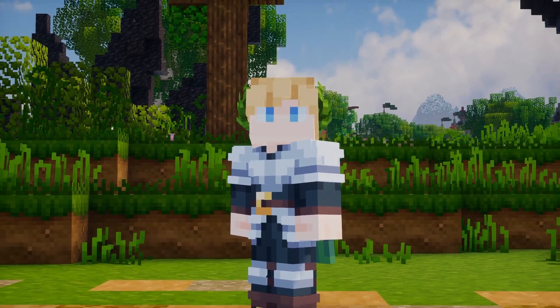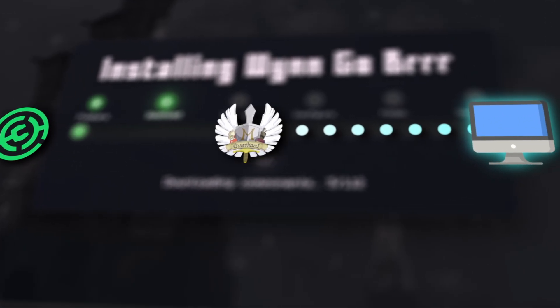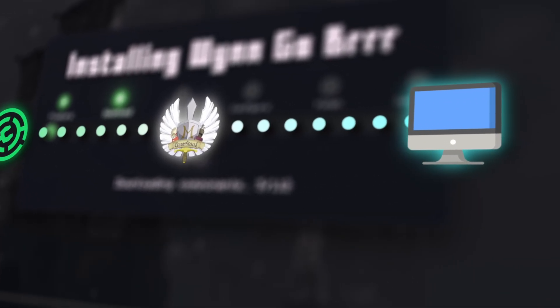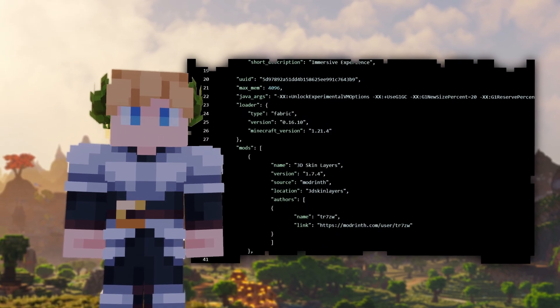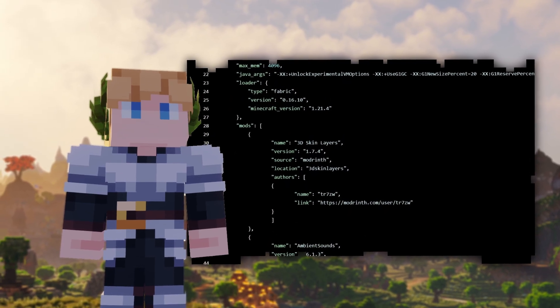Let me explain how it works. The installer acts just like a middleman, downloading mods from Modrinth, GitHub, and CurseForge, and then just sets everything up for you. But if you'd rather download things yourself, you can find the entire mod list on our Discord.